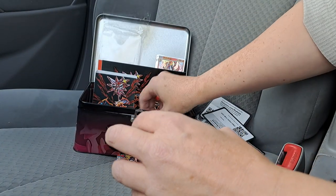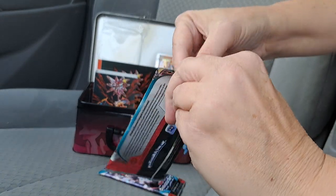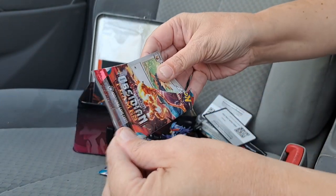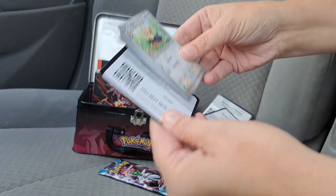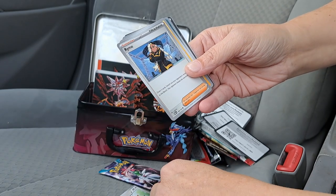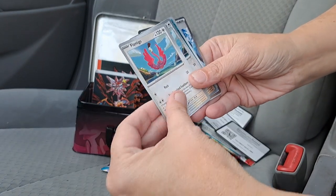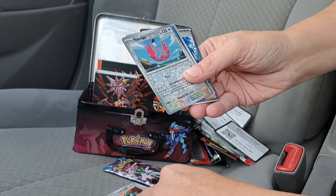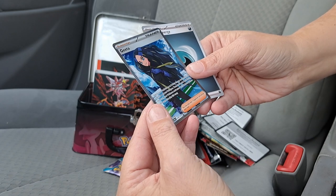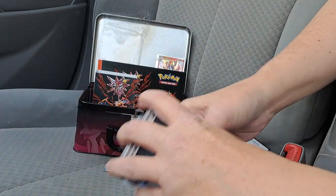Let's check out another Obsidian Flames — I've got one more to go. Let's see who we got today. Code card. Herdier, Glimmet, Rhyme, Rockruff, Electrode, Flamigo, Bronzong, Flamigo Holo, Salazzle Holo, Greta Double Rare, and we have Basic Energy.